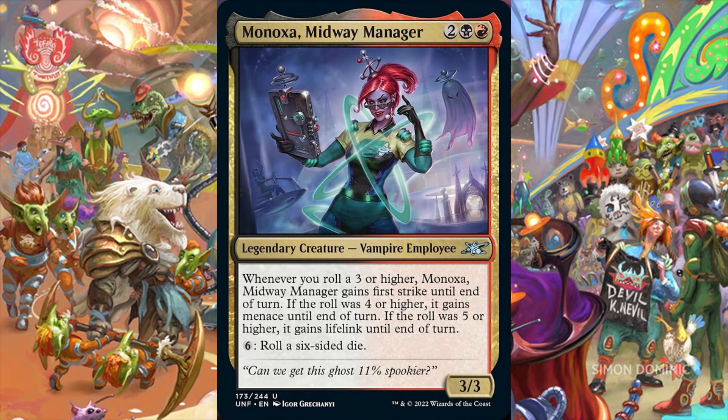Minoxa, Midway Manager, is a 3/3 legendary vampire employee for 2 in Rakdos colors. Whenever we roll a 3 or higher, Minoxa gains First Strike until end of turn. If the roll was 4 or higher, she gains Menace until end of turn. If the roll was 5 or higher, she gains Lifelink until end of turn. Minoxa also has a built-in D6 rolling ability for 6 generic mana. We probably want to avoid playing this vampire employee in non-dice-rolling themed builds because her built-in die rolling ability is mana intensive, and the die result completely whiffs 1 out of 3 times on average. However, Minoxa thrives in the 99 of dedicated dice-rolling decks.